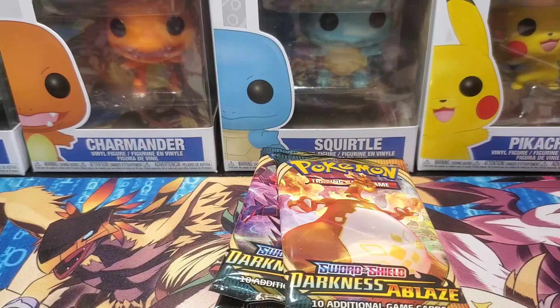Down to the last Scent of Scorch pack. One, two, three, four to the front — water type energy, fighting. We got Zweilous, Pupitar, Pokemon Breeder's Nurturing, Galarian Darumaka, Sentret, Rowlet, Skwovet, Spinarak, a reverse Hiding Energy, and Minccino as the rare non-holo.